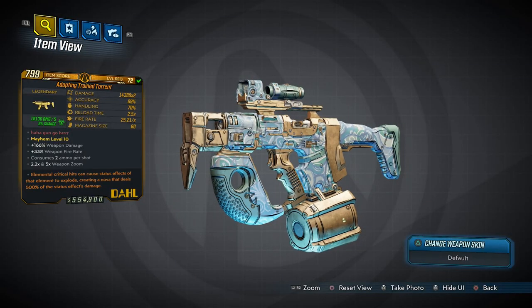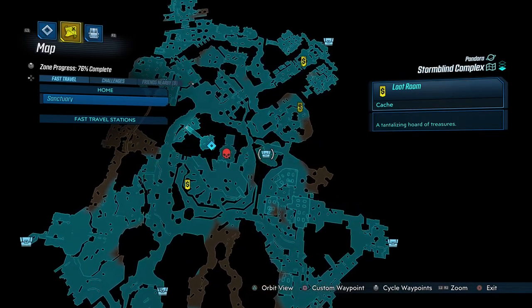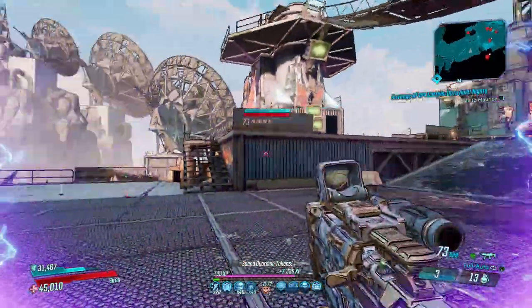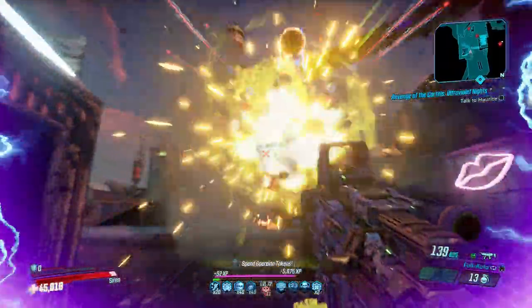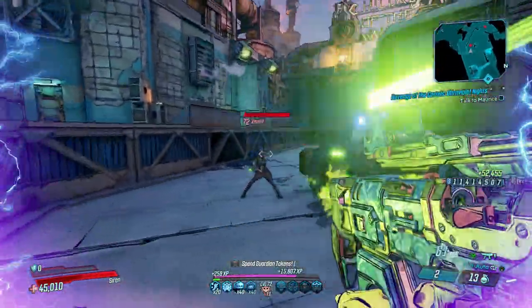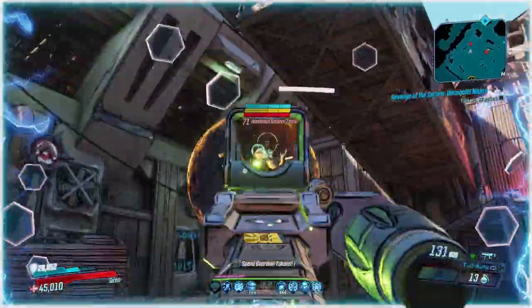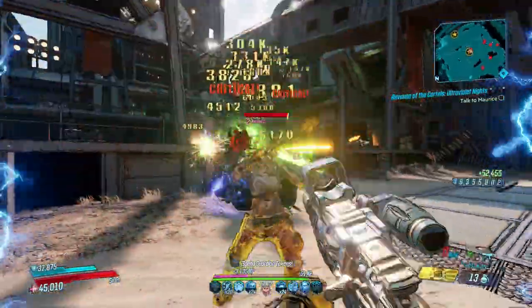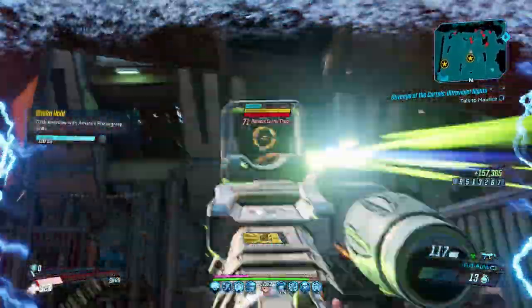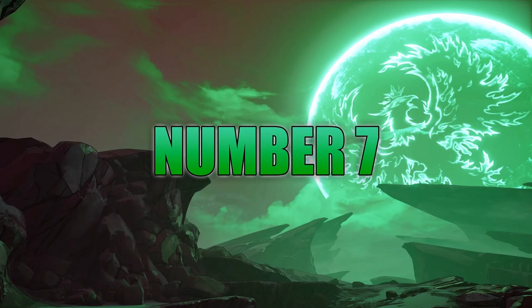Next is the Torrent, a Dahl SMG that can only come in fire, radiation, and corrosive. It's an Arms Race exclusive that drops most often from a specific chest. The Torrent produces a torrential outpouring of damage whenever you hold the trigger down — it's the single fastest firing weapon in the game, hitting speeds greater than 20 rounds a second. It is balanced by its slow projectile speed, though Amara can offset that with Heavy Rain. Its insane ammo consumption means you'll generally want to avoid the x2 variant.